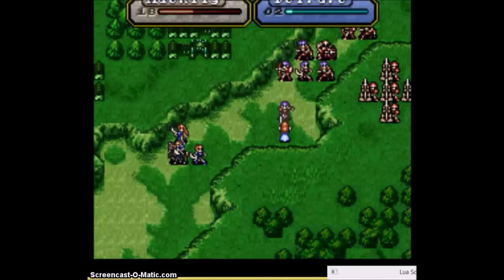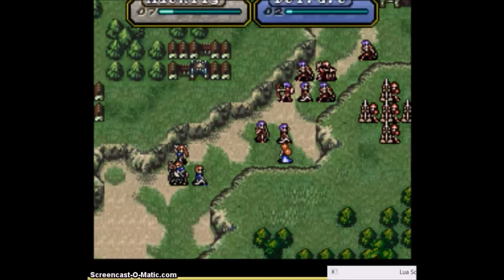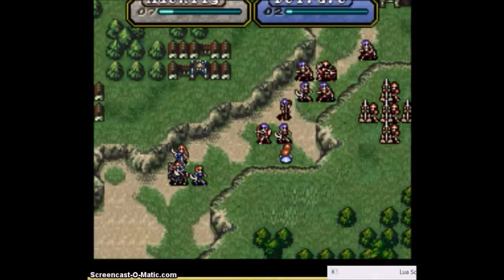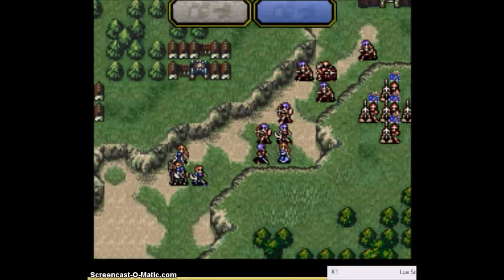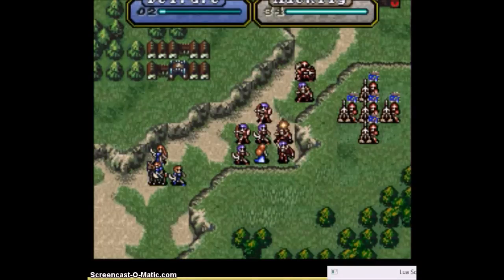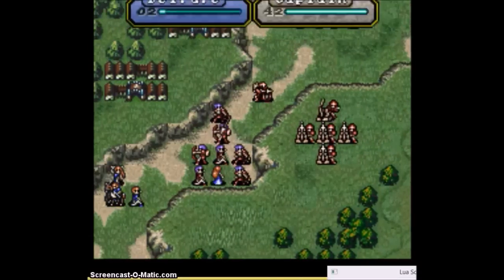Now you can see Deidre just dodge-tanking this entire group. Prayer is a ridiculous skill. When you're using her Prayer Boost she's actually very good, because Aura, though really heavy, has such high might that it just knocks all of these units within easy kill range, which is useful for everyone.